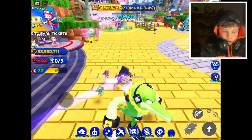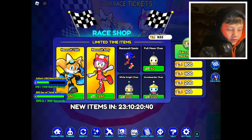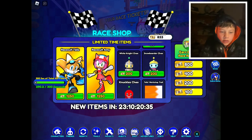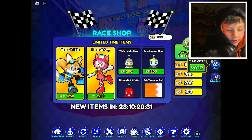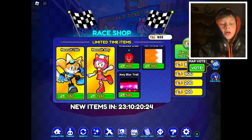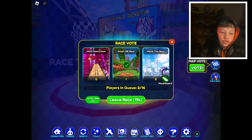We've got the new race suit skins — Race Suit Tails, Race Suit Amy, Race Suit Sonic, Full Moon Chao, White Knight Chao, Snowboarder Chao, Knuckles Chao, Tails Workshop Trail, and Amy Blur Chao. I've got 83,833 tickets.